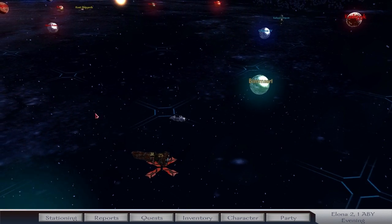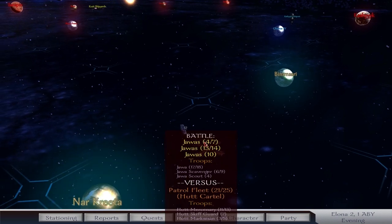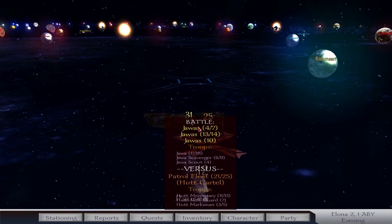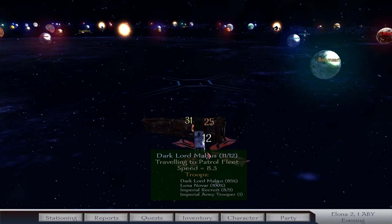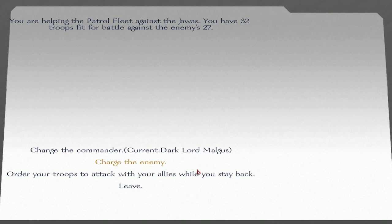Welcome, Pauli here, and this is the Path of Darkness, my Star Wars Conquest Sith campaign. I'm going to dive right into this. There's a battle going on at the moment between Jawas and the Hutt Patrol Fleet. This should let me move in and help the patrol fleet. While I have no love for the Hutts, this is going to be a good way for me to get some experience, possibly take some prisoners, and make some money.